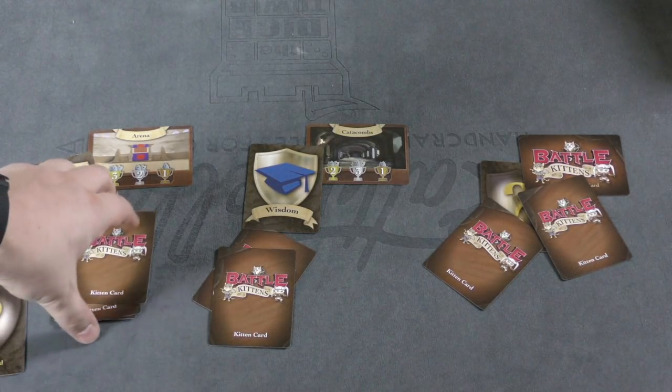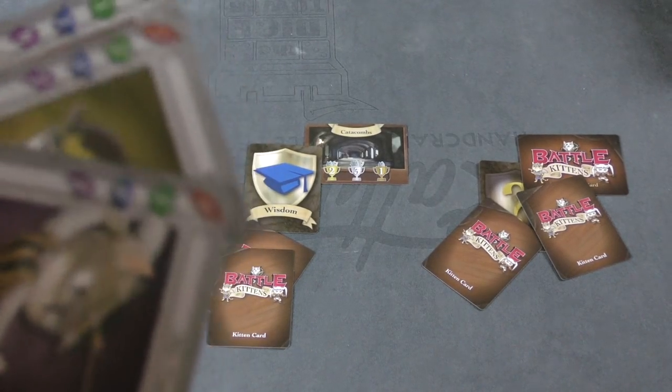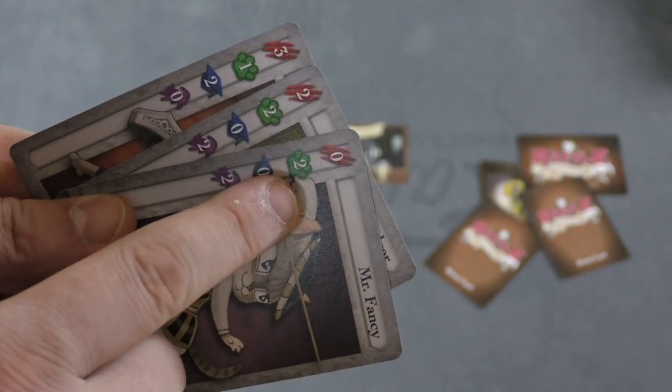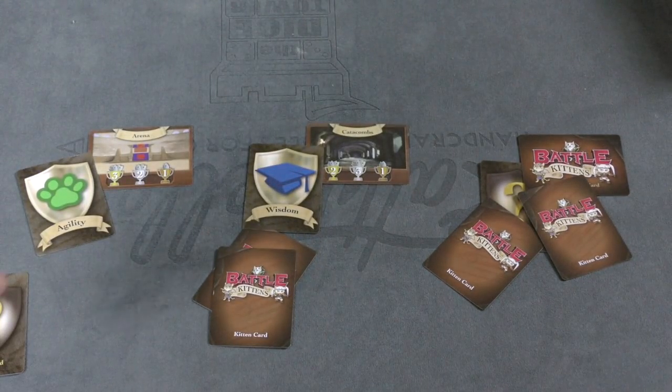After that, you reveal the different cats at each arena. This one, for example, is agility. We look at my agility here and it is five. Whoever has the highest agility gets first place, second place, and third place.